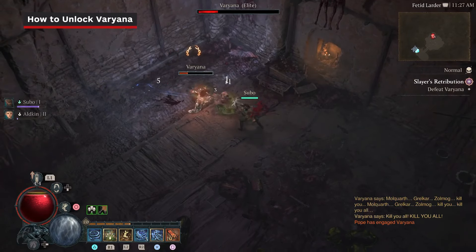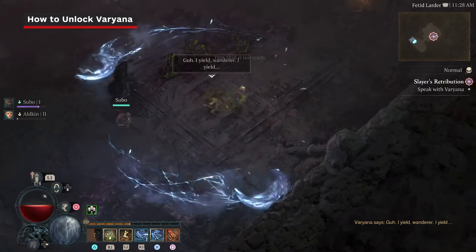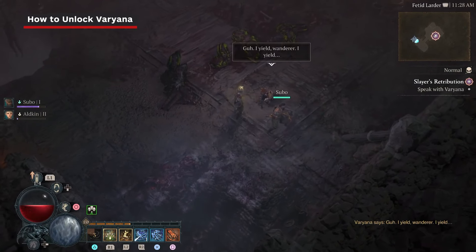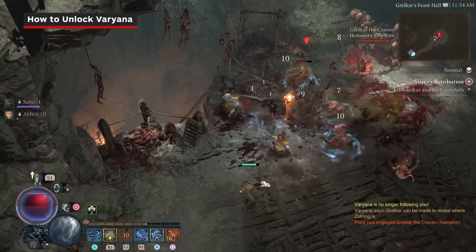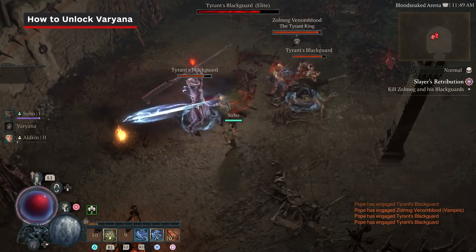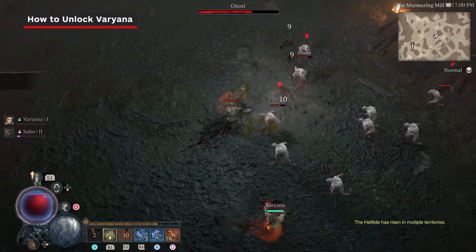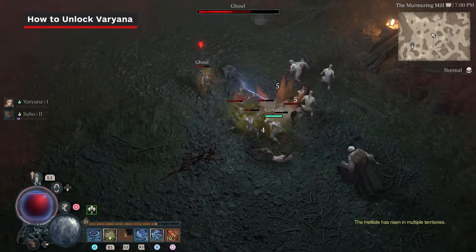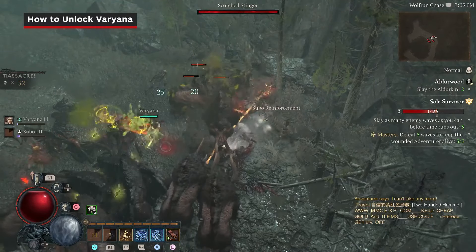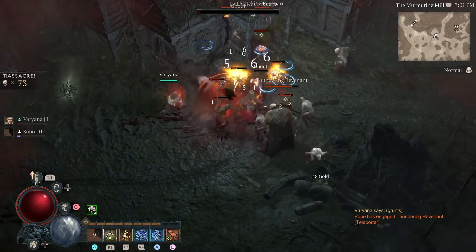She's a berserker, so she'll attack you after being freed — but she'll calm down after enough hits. She wants revenge on the cannibals who kidnapped her, so the quest markers will take you to a feast hall and an arena, where you'll fight Grelkar and Zalmog respectively. With that, you'll finally have Variana at your side. She can swing her axe to deal big damage, with the option to smash the ground or fling harpoons at enemies as well. If you want to go completely on the offensive, she's a great pick.